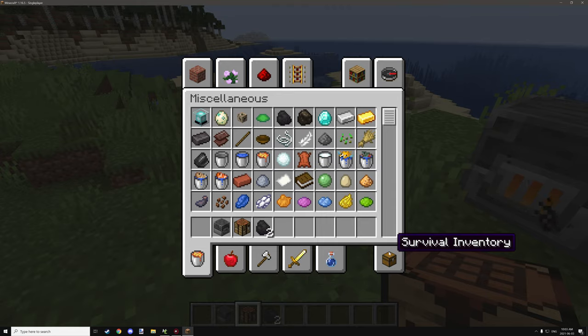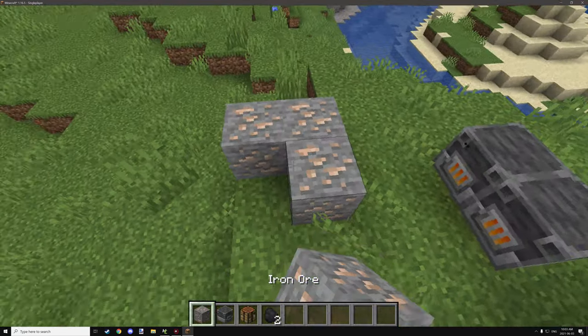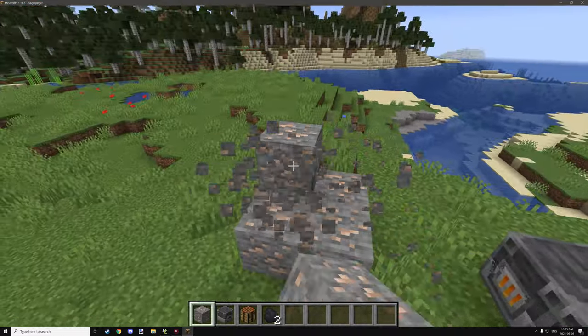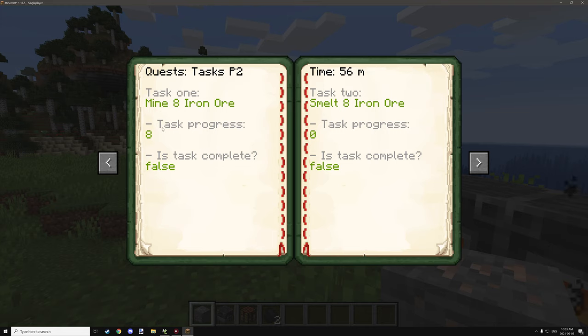The other thing we need to do is mine 8 pieces of iron ore. I'm just going to place down 8 of these and break them in creative, and we should have that task complete.